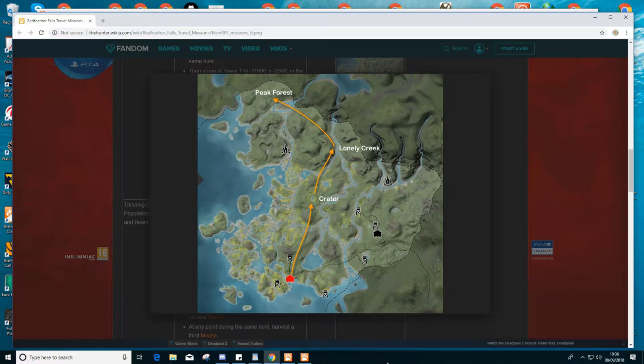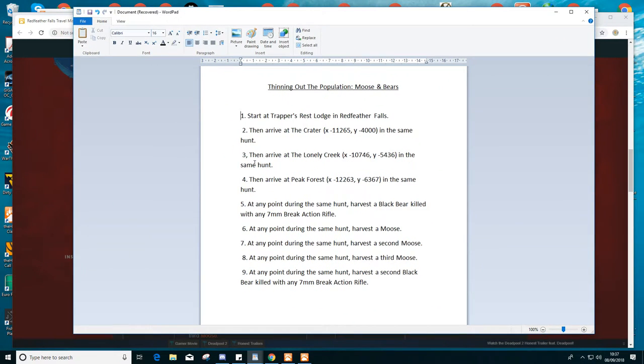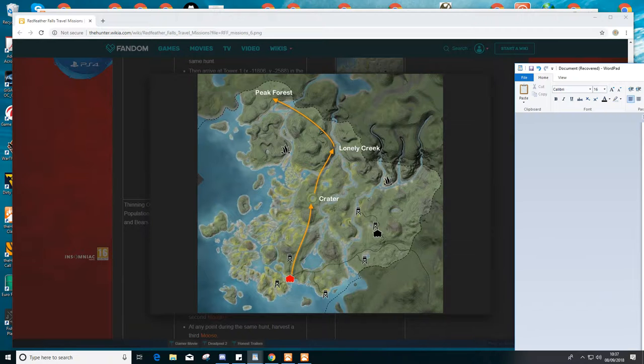I've got to start on that lodge, go up to that tower, past that tower, to the creek, and then to all those locations. I've got to take the animals as well. You've got to arrive at the creek with a map reference in the same hunt, and then arrive at that location marked on the map. So all of that is what you need to plan.